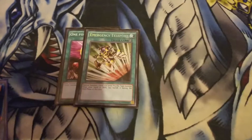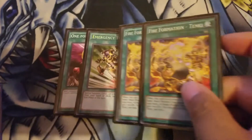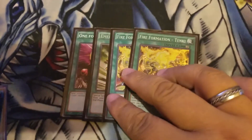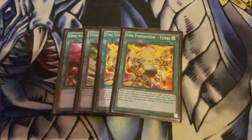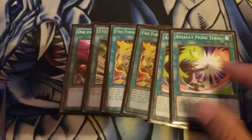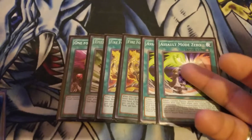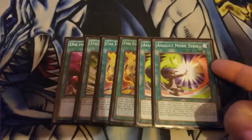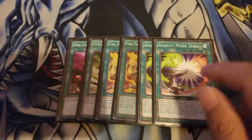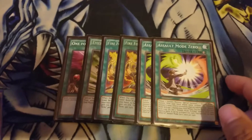Spell cards: One for One to bring out the Tuner, same as Emergency Teleport. To keep it at 40 we run two Fire Formation Tankis — still flows good. Since we have Summoner's Monk we use Assault Mode Zero. With Summoner's Monk, if it goes uninterrupted, you discard a spell, bring out Assault Sentinel, and when it's in the graveyard you can remove it, set Assault Mode, activate, and play all in the same turn.